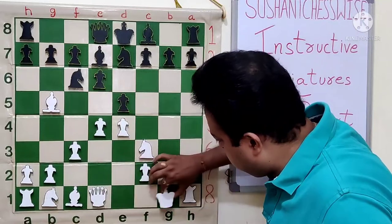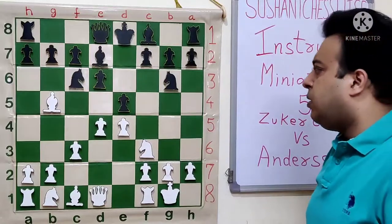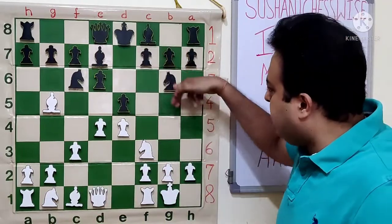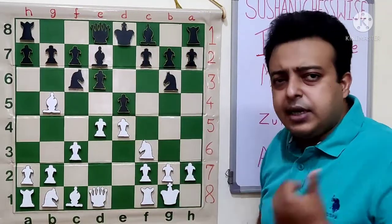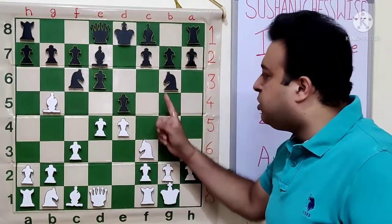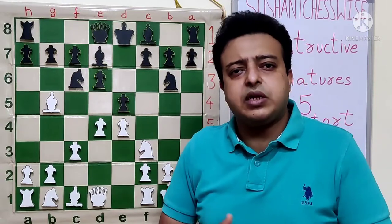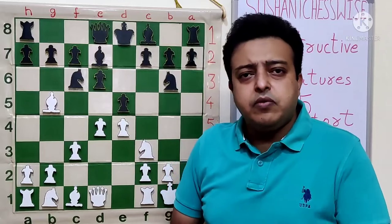White improves the knight position and wants to free his Bishop. The main benefit of White's position is that it has a choice of many plans. BG5 is not such a good idea — after B7, Queen E7, we will see that the Bishop on C1 gets traded for the F8 Bishop which is locked right now. Also, White would be moving the Bishop twice for the Bishop that has moved once. In future, I will be making some special lessons on the rules of exchanging pieces.